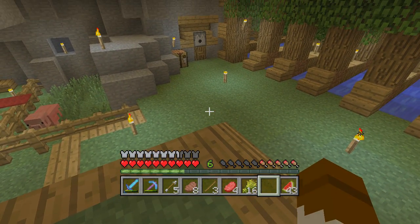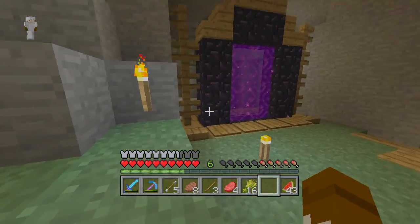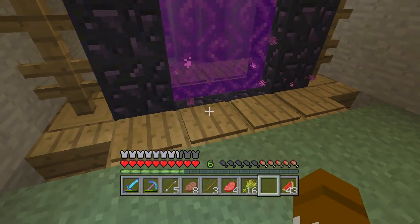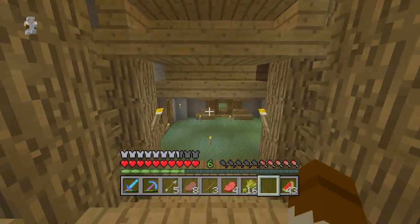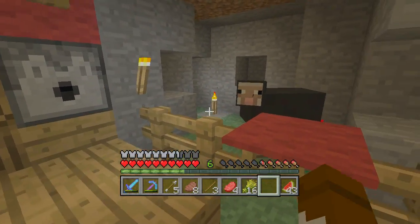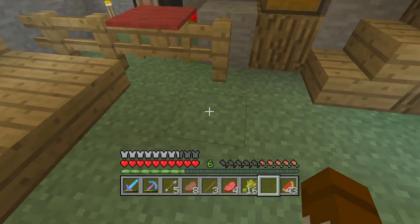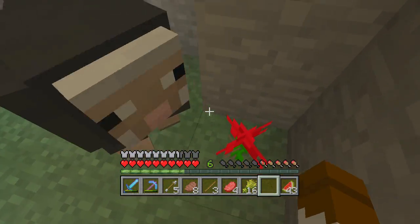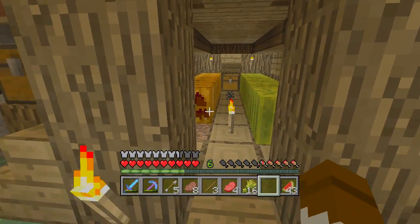Down here is my nether portal that goes to the nether, and I hooked it up to some note blocks because I like that. Down here we've got my sheep — my trusty sheep. I've dyed this sheep so many times I lost count. It's always been here, it can get out and I can get in. I really like the guy — or girl, I don't know, it's a sheep.